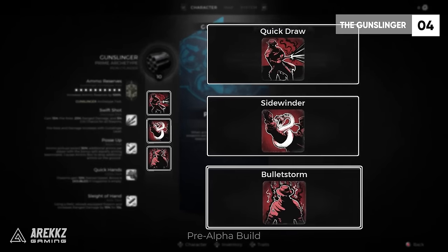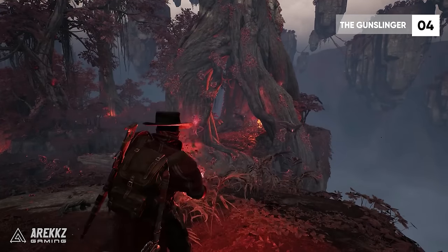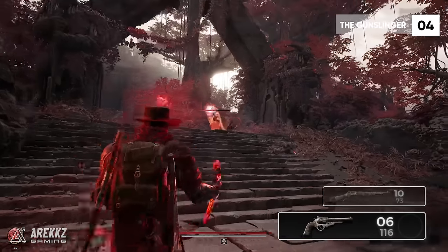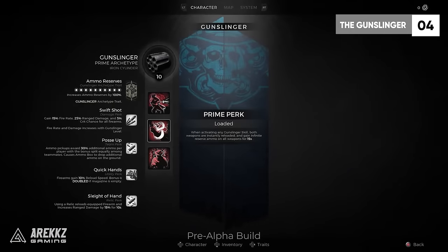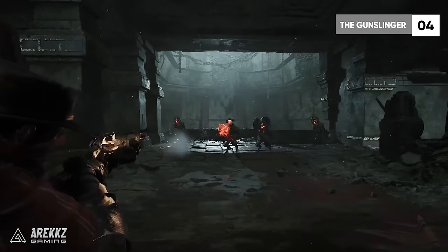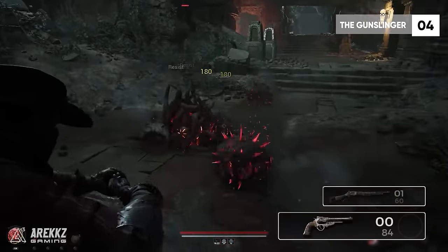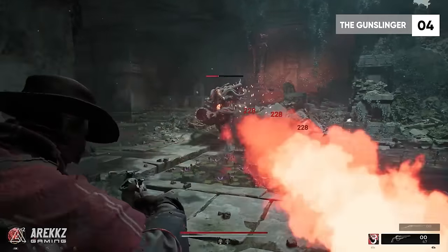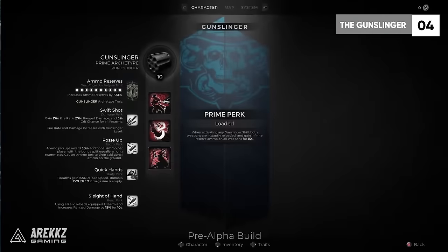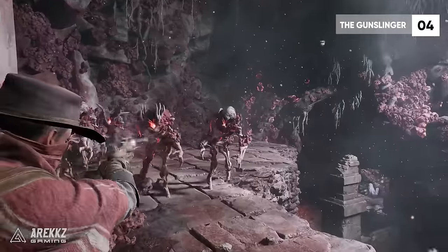The Gunslinger's three active skills are: Quick Draw, which draws a hidden gun and automatically targets enemies in front of you to unload the entire magazine — you can also hold it for a single more powerful shot against a single enemy. Sidewinder, which gives a bonus to ADS speed and weapon swap speed while also reloading weapons when you swap them. And finally Bullet Storm, which is insane — it gives a buff to fire rate and reload speed and makes any weapon fully automatic, letting you fully unload on enemies.